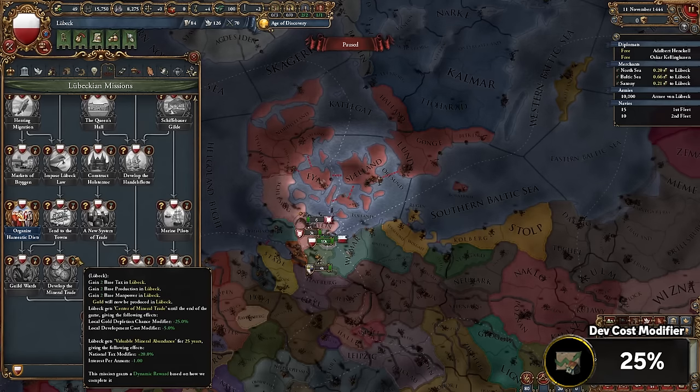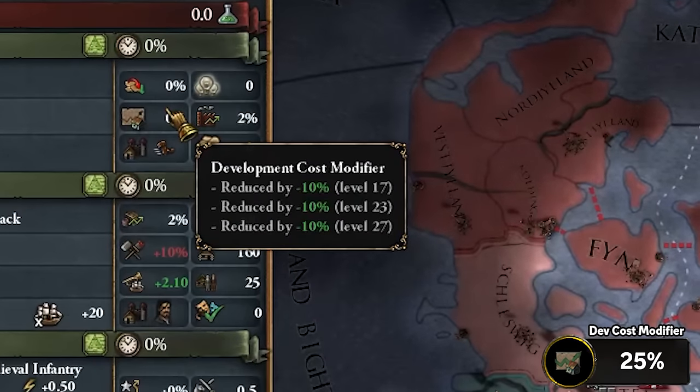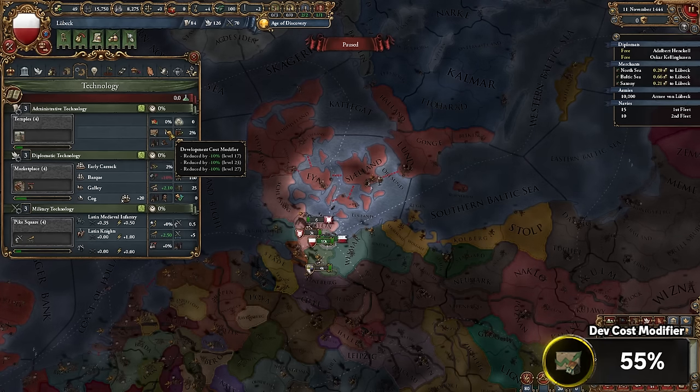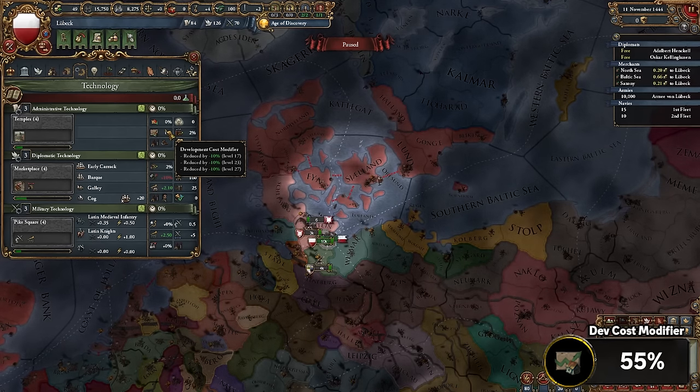Let's address the elephant in the room. You're going to have to plan very much for the late game for this, as we're going to need to pick up all three dev cost modifiers from Advent Technologies. Namely, Advent Tech 27 will be the final one, which is going to give us a massive minus 30% dev cost modifier just for existing. This is going to knock us down to 55% dev cost modifier reduction overall.